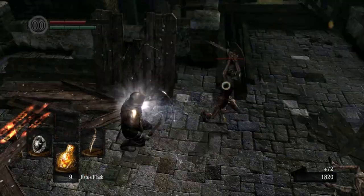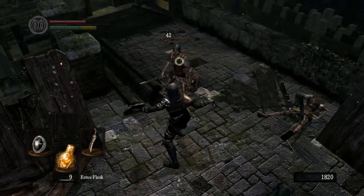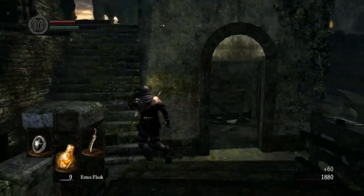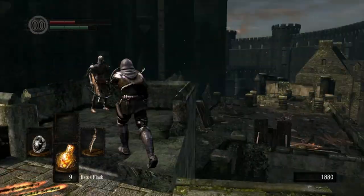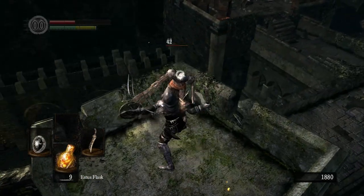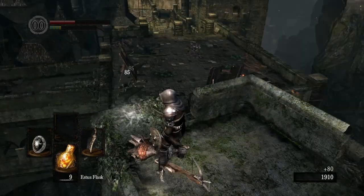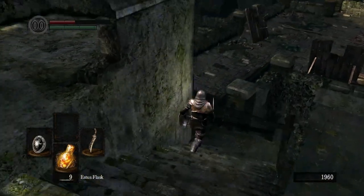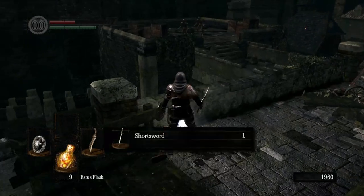The biggest way to do that, I believe, is to get the backstabs in this area. Simply because when you're doing the animation for a backstab, you are invulnerable for the animation. So anytime you're through that animation for a backstab, you cannot be hit, you cannot be damaged. So it's definitely worthwhile to kind of do it the way I did it here.